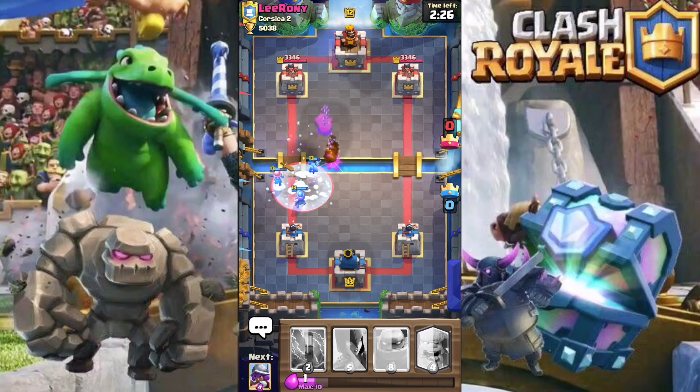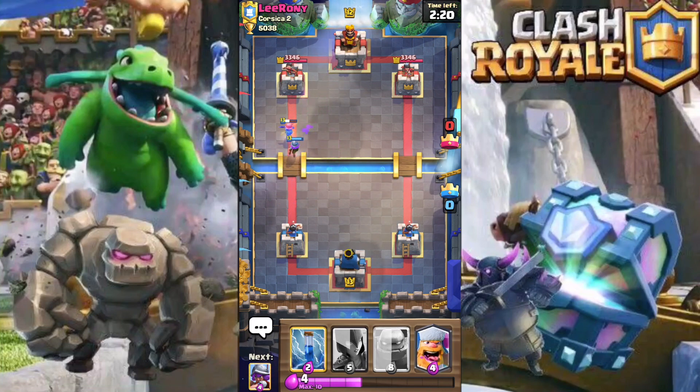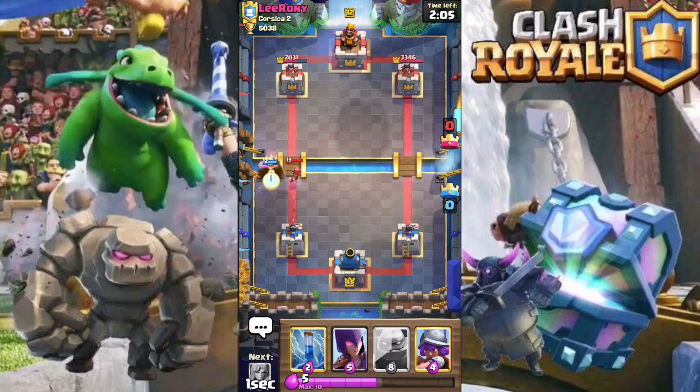He's going to come down with the rascals, so I'm going to fireball that. He comes in with the freeze but misses the minion, and the minion will finish cleaning up that inferno dragon. He plays his wizard on defense, but the musketeer will connect to that tower and get us some great damage to start off this game. Next I'm just going to get my lumberjack in to finish up this wizard and keep it off the tower.